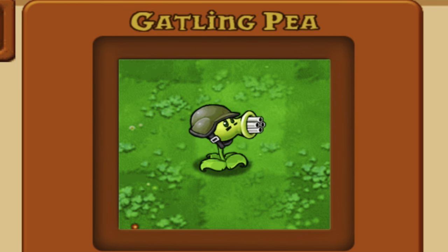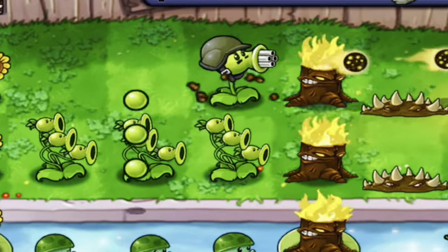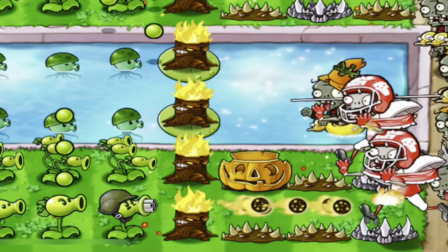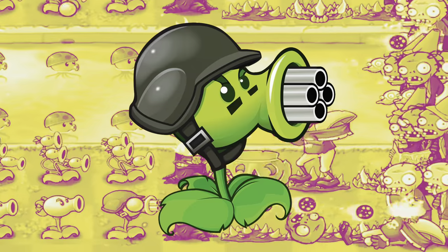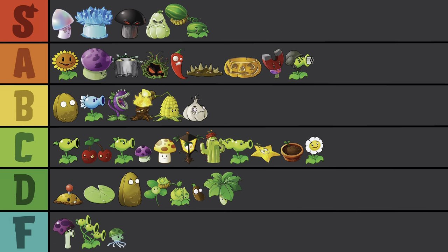Huge missed opportunity to not call this one Gatling Pete — am I right or am I right? Gatling Pea is our first upgrade plant, which means you have to place a Repeater before you can put down a Gatling Pea. This guy is one of the hardest hitters in the game, and as soon as you place a Torchwood in front of it, you're pretty much as strong as you can be. His design is pretty fun, and as the strongest Peashooter in the game, A-tier, soldier.